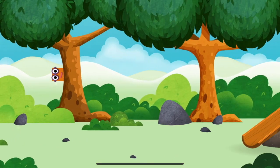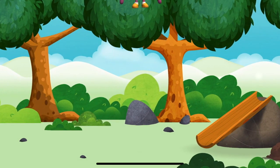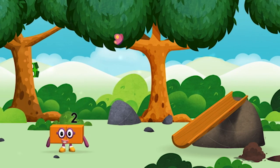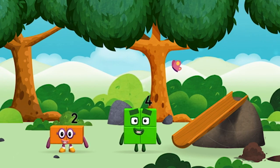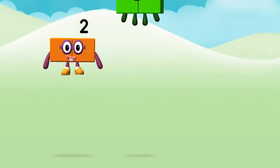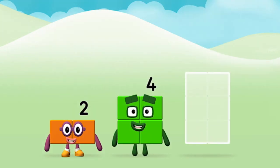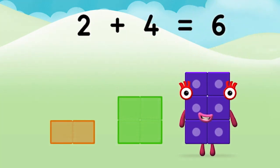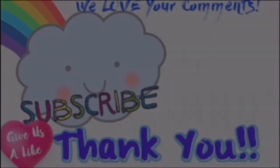Let's go! Hello! Where are all of the Number Blocks hiding? You've found one! Which Number Block did you find? Do you know which Number Block you'll make when you add these? That's right! Can you add the Number Blocks together? Two, two plus four equals six! Super! You made Number Block six!